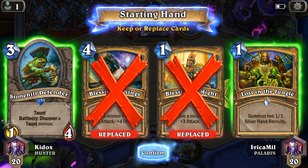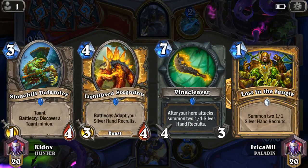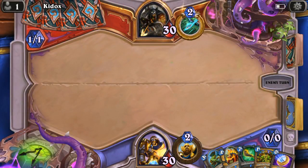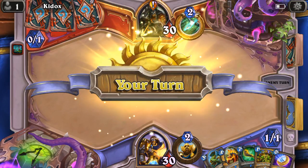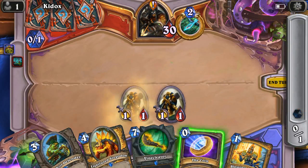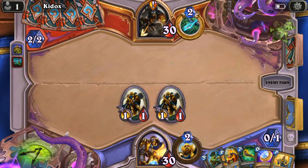Here's how I'm going to play this: right at the start I'm going to spawn my two Silverhand recruits with Lost in the Jungle, and this is the card Lightfused Stegodon — it can adapt my minions, my Silverhand recruits. So there will be plenty of single-cost minions, which isn't that bad. Let's see how this goes — my opponent is called Kiddox.